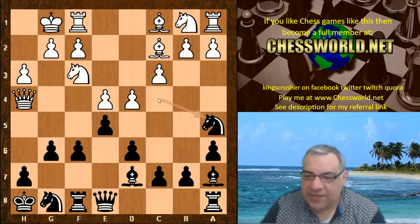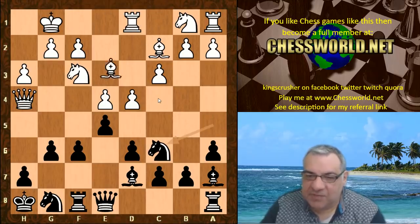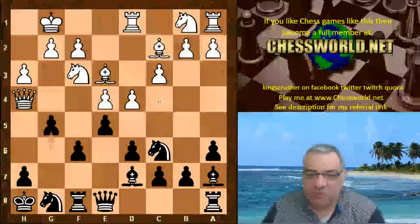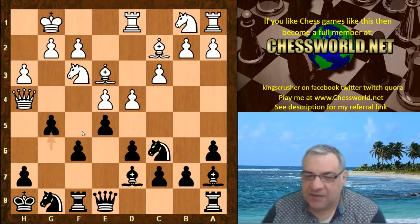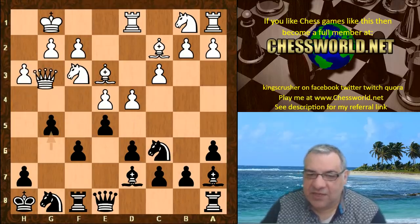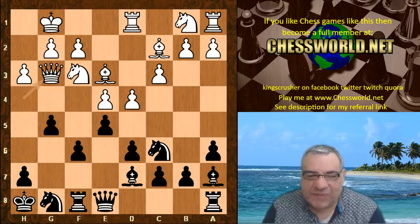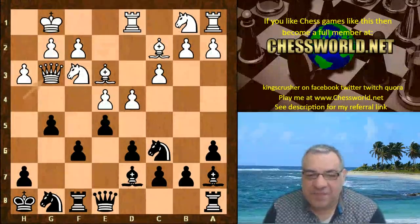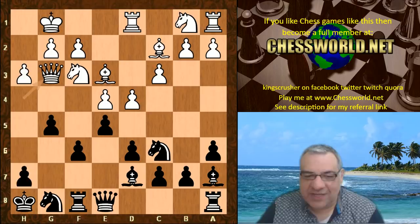The bishop drops back, Na5, Rd1, Nc6 going back now. Be3, g5 - now this you might think is a bit controversial. It's weakening some light squares, but don't these pawns look a little bit aggressive for the white king potentially, especially after this next move? I wonder if you can guess - black to play.